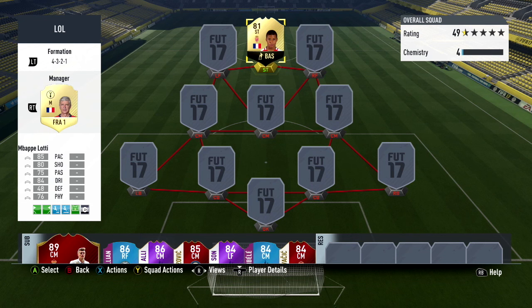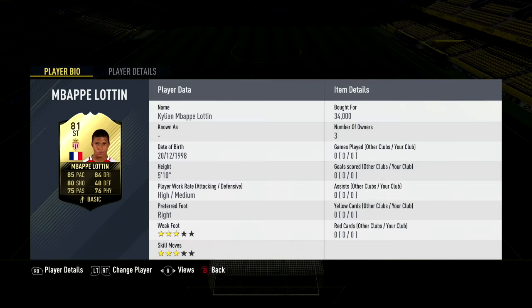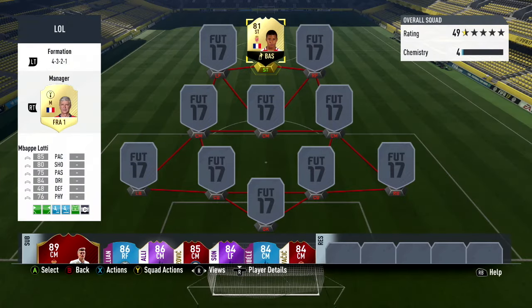Before we build a squad around Kylian Mbappé, let's have a look at his card. He's got 85 pace, 80 shooting, 75 passing, 84 dribbling, and 76 physical — a pretty good card. He's 5'10 so he isn't going to score you those headers. High/medium work rates, right footed, 3-star weak foot and 3-star skill moves. 34,000 coins is what I bought him for. Pretty good card, I'd say.